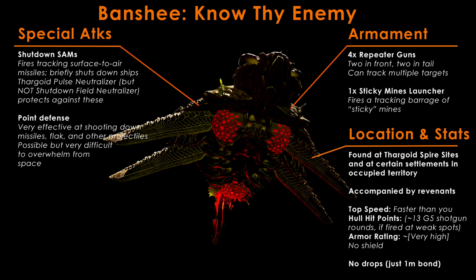Banshees also have what is probably the most effective point defense system in the game. They're able to shoot down multiple missiles, both coming from the ground and from the air, in a very effective manner. It is incredibly difficult to get barrage missiles past their point defense system. This point defense system works against FLAC, on-foot shot L-6 rocket launchers, the rocket launcher fired by the Scorpion SRV, and most missiles — actually I think all missiles — fired by ships from the sky.